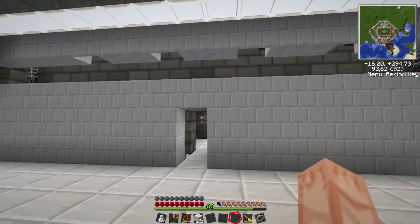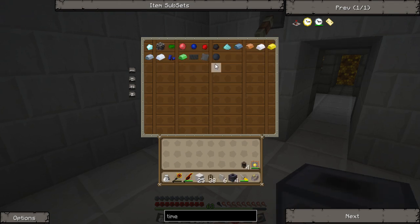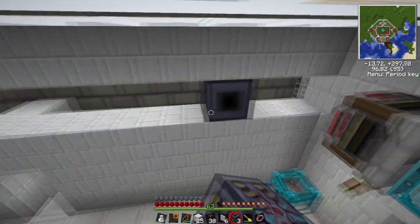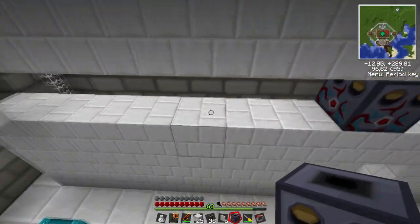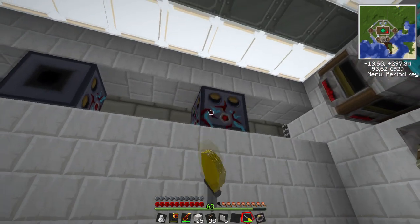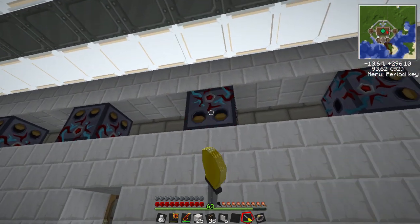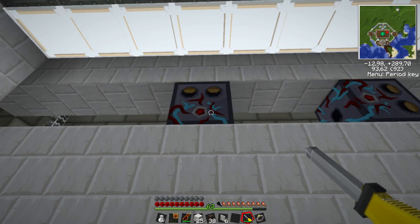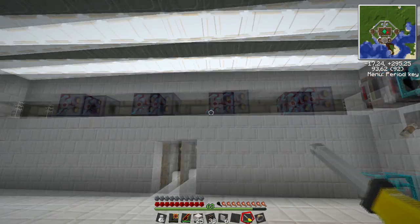Let's grab the sorting machines, some covers, pneumatic tubes, and the restriction tubes I mentioned. Place the sorting machines underneath where the blue alloy wire comes in - pretty much two slots in between. Use the screwdriver to point the eye-looking things towards where the items are coming in from. That red circle in the middle - if it lights up and remains lit, it means the machine is jammed. It has an item inside that it doesn't know what to do with, and it won't let any other items go through.